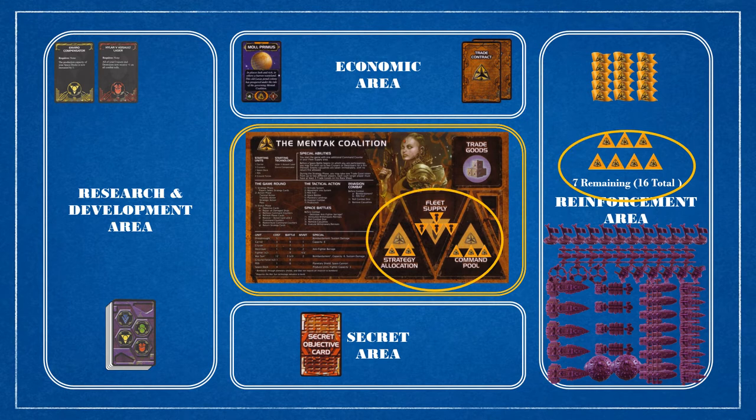Each player has a total of 16 command counters in the game. If you recall from the setup phase, we placed two of those in strategy, four in fleet supply, and three in the command pool. That leaves seven command counters remaining in the reinforcement area. Let's take a closer look at how this system works.